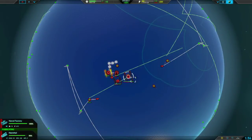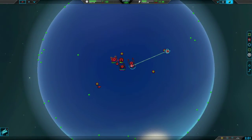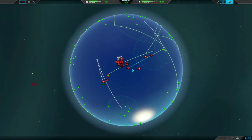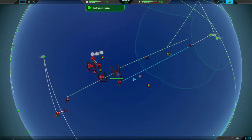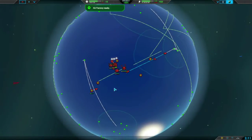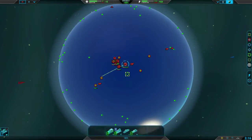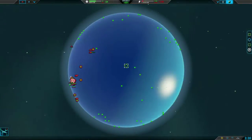Our narwhal that's building right now we're going to send that off to guard our naval fabricator. That's really to protect against any sunfishes that might be coming in to try and snipe our fabricators. At the same time we're going to send our own sunfish out and try and find our opponent's fabricators and snipe them. If he's gone air fabricators we want to shut that down with our hummingbirds.